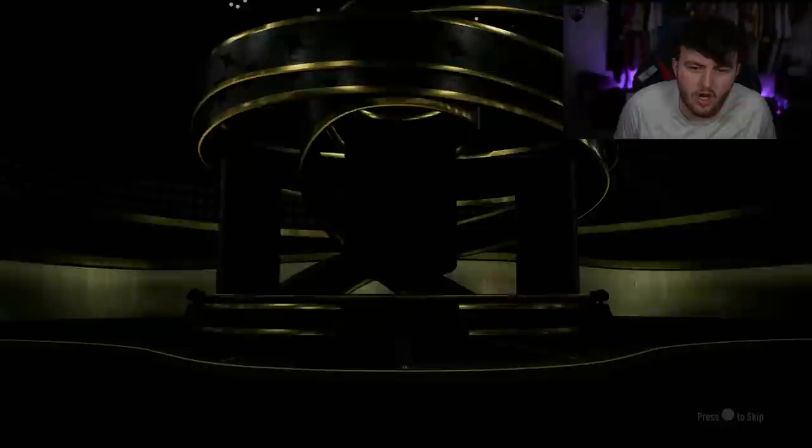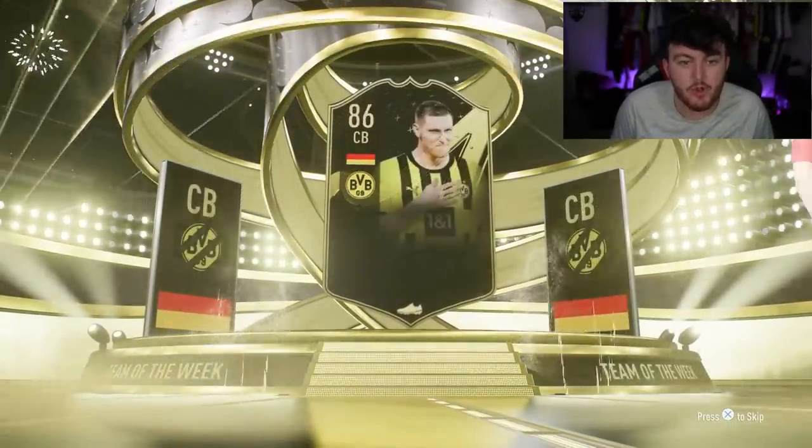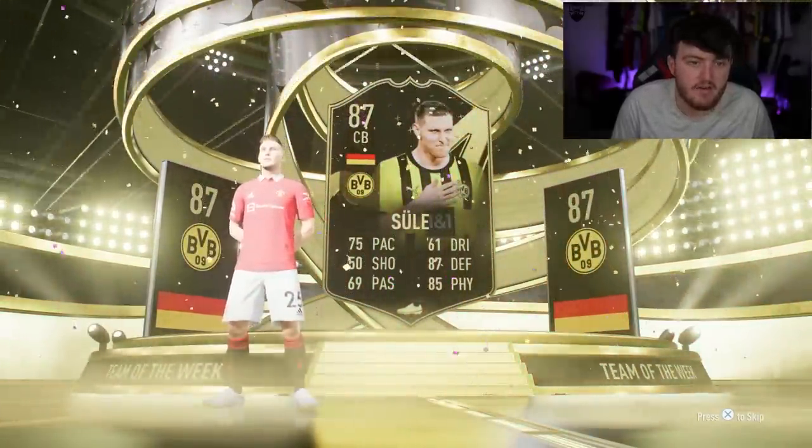10.83 plus now on my account — let's see if we get something good, let's see if we can get a W on my account. It's an in-form. It's going to be Germany centre-back, Jule — 87 rated Nicolas Jule. Not bad, actually. We'll take that. That's actually pretty solid — I will take an 87 rated in-form.